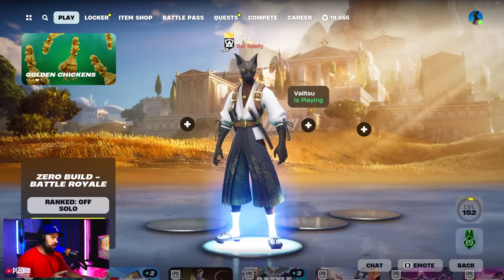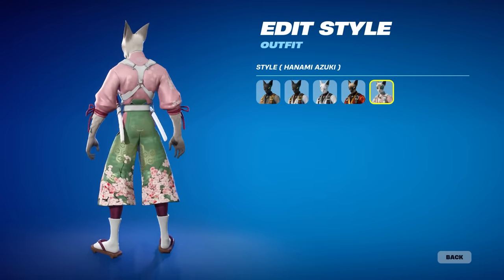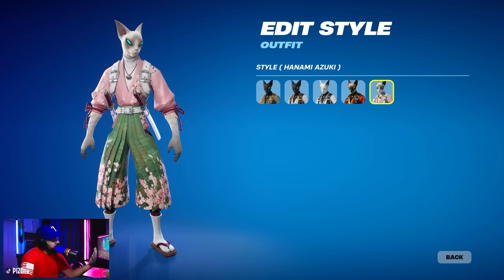First things first, with this brand new update, we got a new edit style for the Azuki outfit. Did we need a fifth edit style here? I don't know if we did, but this is what it looks like. And you know what? Free 99 - I'll take it.